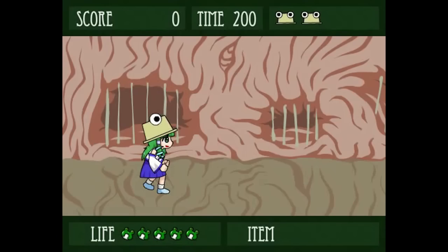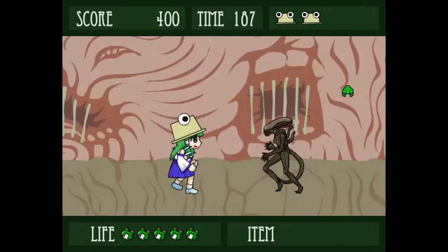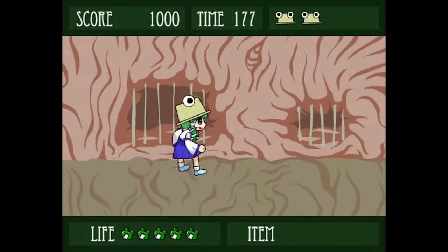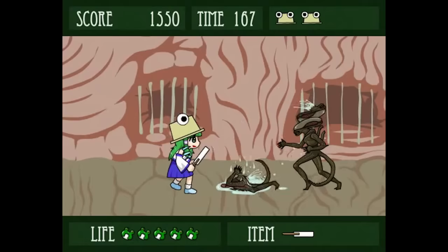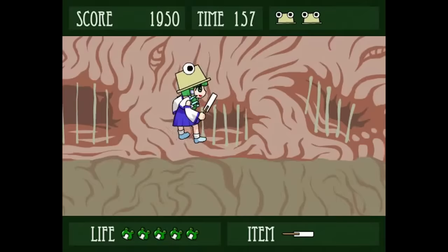Look at this Splatterhouse-quality graphics. Gotta punch them aliens that look an awful lot like aliens we've seen before, and flying aliens that look an awful lot like aliens we've seen before. So the hat in here kind of takes the place of the mask that we've seen in Splatterhouse proper, and otherwise everything is back. This is very much a love letter to Splatterhouse. Oh wow, I got both of them!